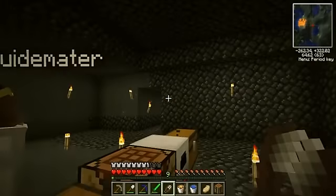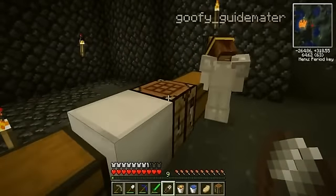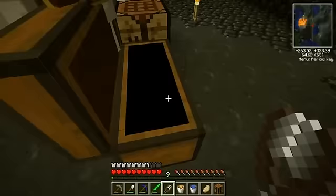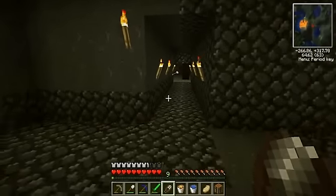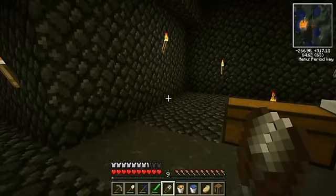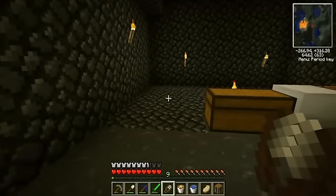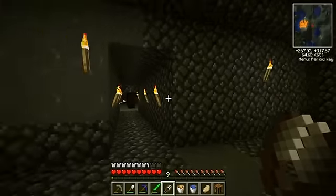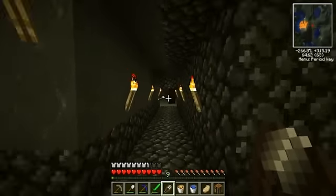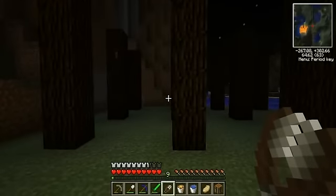Click your shears and follow me. If you wanna run really fast and you're facing a direction, instead of just pushing W to go forward, double tap W and you'll run really fast. However, you will get hungrier a lot faster when you run.